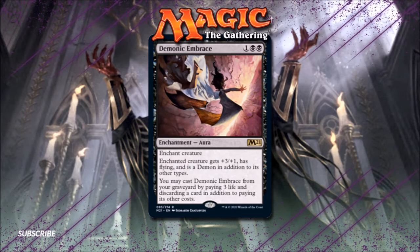Sorin, Imperious Bloodlord comes to mind once again, and when I look at this card, I look forward to seeing what other Oathbreaker decks Demonic Embrace finds a home in. Mono-black Stompy, anyone?